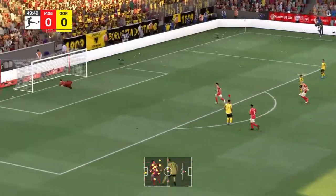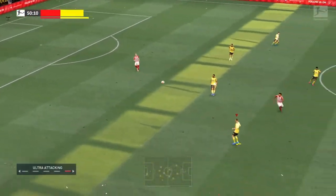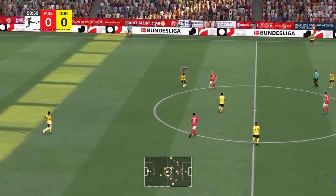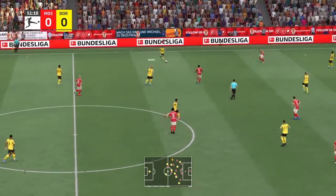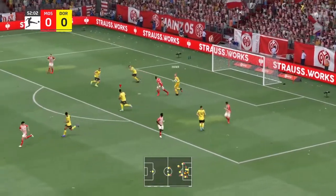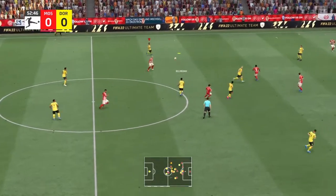A long way out — well, a powerful effort but just wide. Brandt. It's with Guerrero. It's a good Dortmund move in the making — oh, surely! And saved by the keeper. Well, you have to think they're going to take the lead at some point, because they're really looking dangerous at the moment.